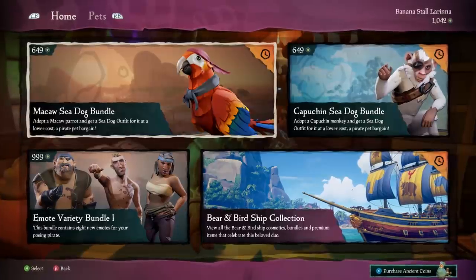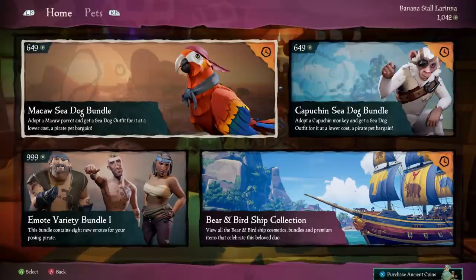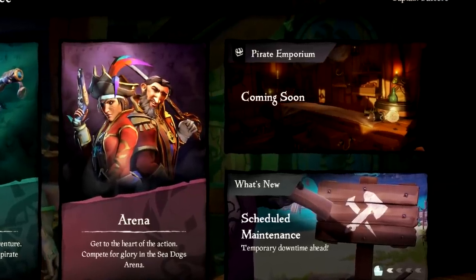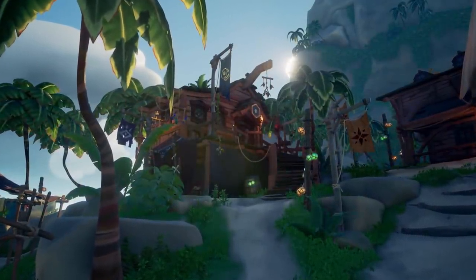But it's not just pets that are coming — new emotes and ship skin liveries are also making an appearance, all part of the new Pirate Emporium. The Pirate Emporium can be accessed from the game selection screen, and also within the game itself above the Order of Souls tent.